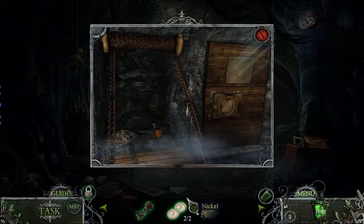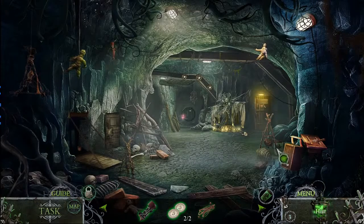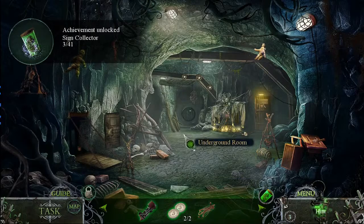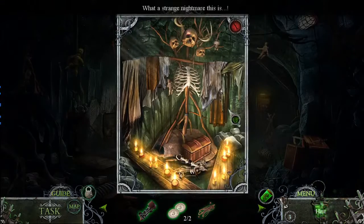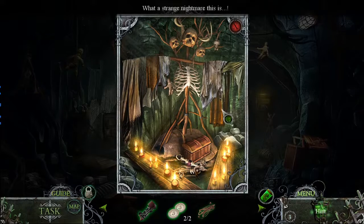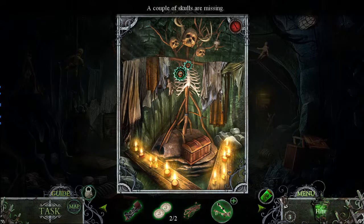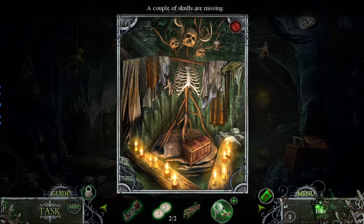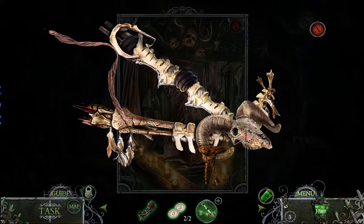We got a rubber band and another nickel. Here's our cult — always got to be really careful. What the heck, that is the weirdest nightmare. There's a couple of skulls missing from this — a work of art, I believe. What's that? That is a weird but fancy crossbow — it's made out of bones. It needs a string and arrow. Well, I got a rubber band, not sure that counts.